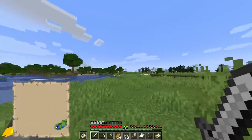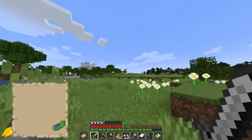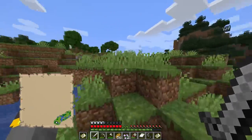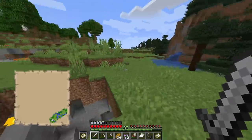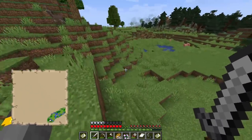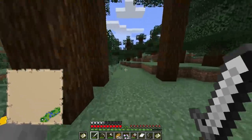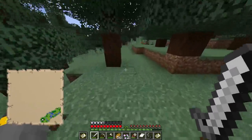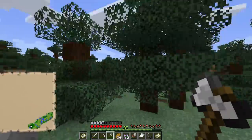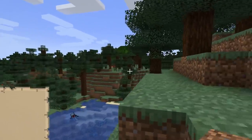Why are all the plains biomes so flat over here? I feel like it's usually a little more hilly but this is insanely flat. I always forget about bread as a food — nowadays with things like sweet berries, even though they're way worse than bread, I've completely forgotten about it. Does anybody even eat bread that isn't a cow? Like does anybody genuinely set up a wheat farm and eat bread? It works, it's food, but for sweet berry reasons I like this stuff.